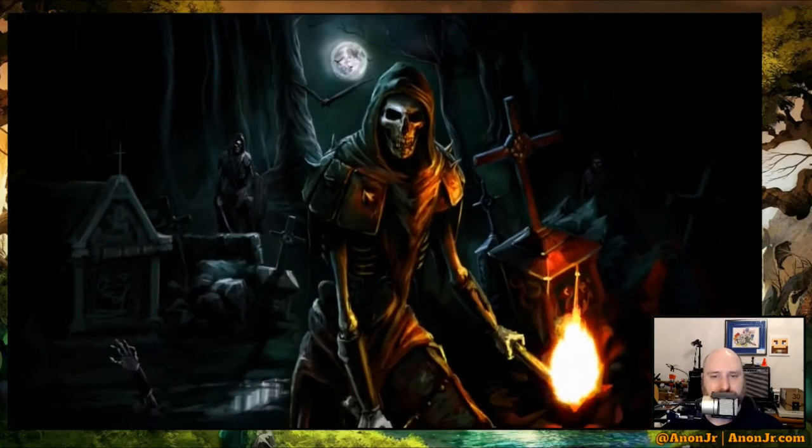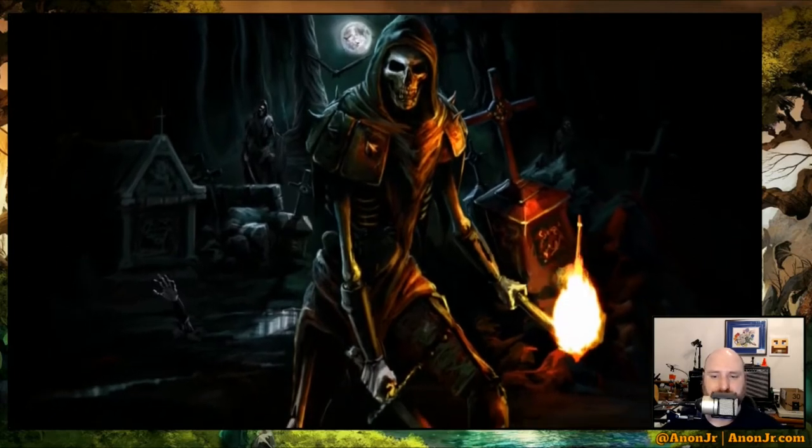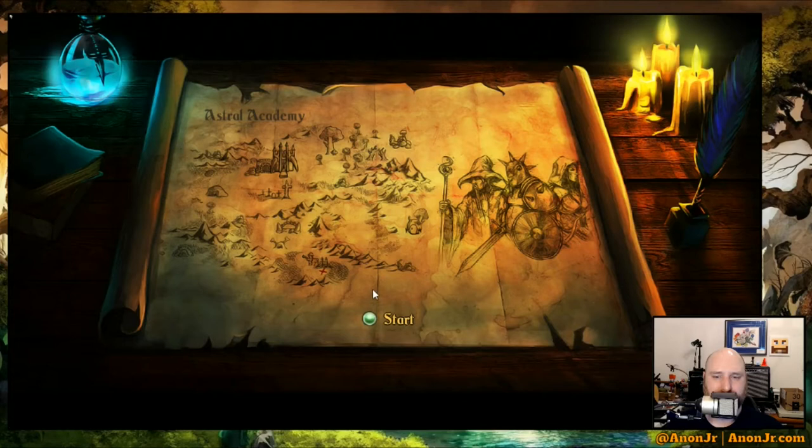Your primary enemies throughout this are all undead, so you get to beat up the skeletons. On the outskirts of the kingdom, near the Astral Academy, a thief carried out her cunning plan. She had learned of an ancient object of tremendous value left to rot in the face of the temple, and the thief had no one to keep the treasure safe. The time was right.